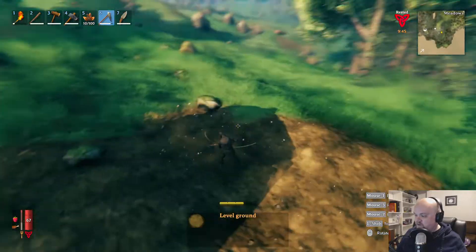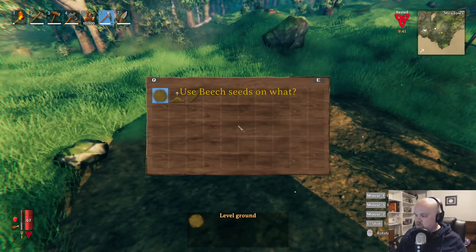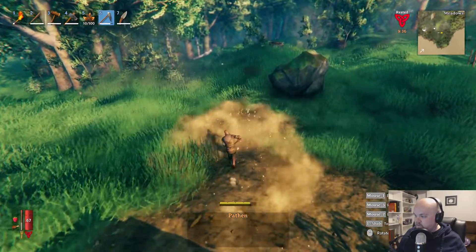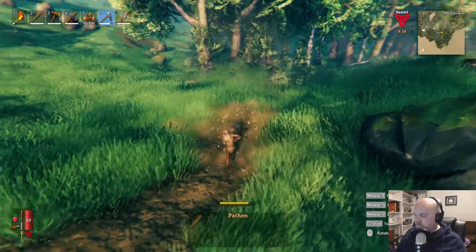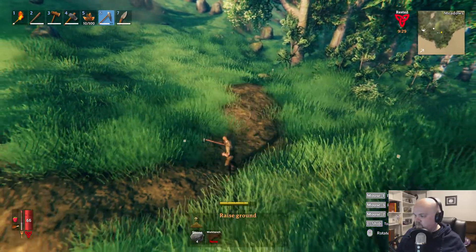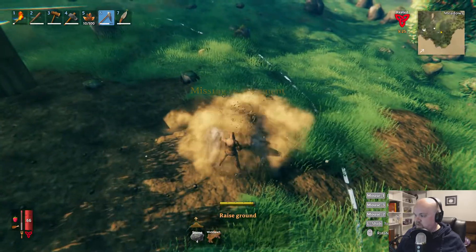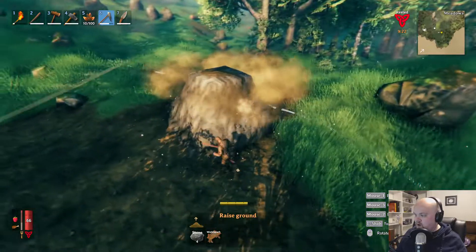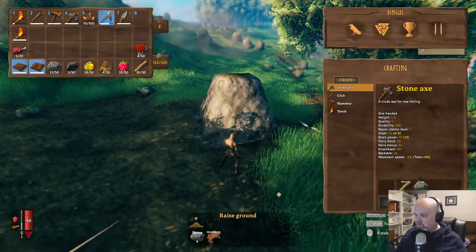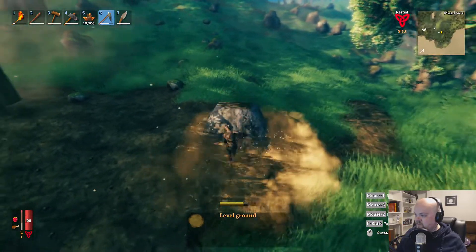Yeah, look at this. Can I put beach seeds on here? Use beach seeds on what? I can pave a path — I can pathen! Look at me, pathing. Remove. Raise ground? Missing requirement — aw, you need your workbench. Whoa, whoa, whoa, cool. Can I lower ground? Lower ground — you just level it out.